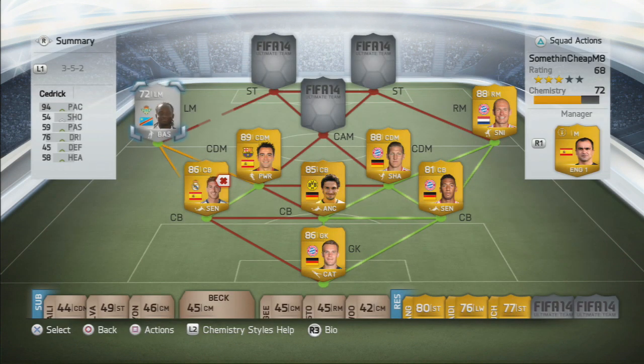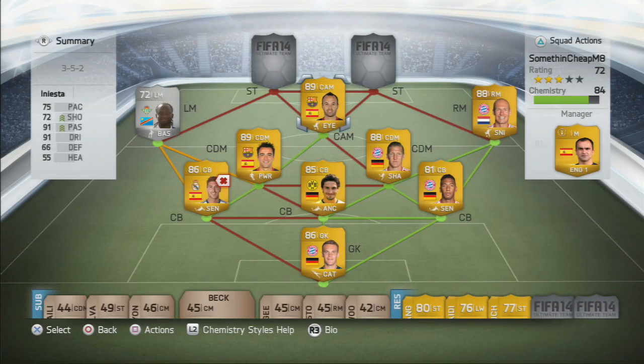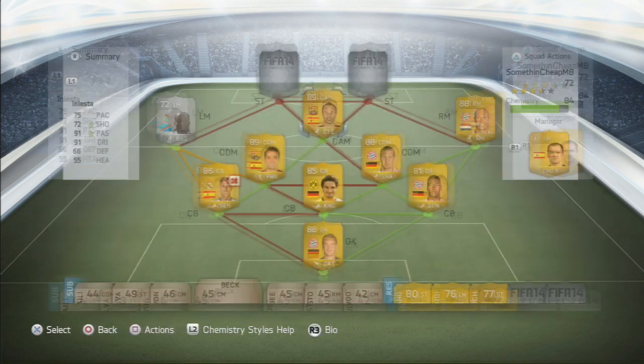The reason I have Cedric is that I can't afford Cristiano Ronaldo yet — I have about 1.6 million coins beside this squad and Ronaldo goes for something ridiculous like 2.5 million, so I'm saving up for him. Into the centre attacking mid, we have Andres Iniesta, who is an amazing player. His ball control and balance are insanely good. He has high attacking and medium defensive work rates, 4-star skills and 4-star weak foot.